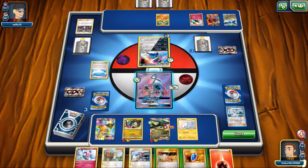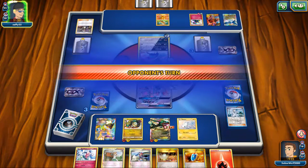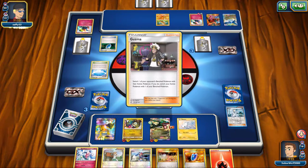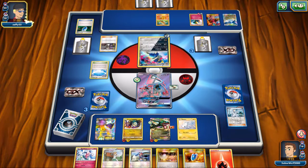I've gotta leave a Pokemon active there to basically take the hit — whatever I leave is probably gonna get knocked out. I think what we're gonna do is leave the Tapu Lele, since I have the switch in hand. Maybe he won't get knocked out — we'll see what happens. My opponent uses a VS Seeker — that's not good. What is he gonna grab? Grabs the Guzma.